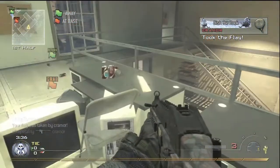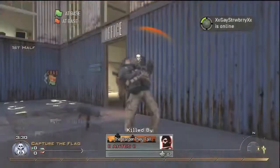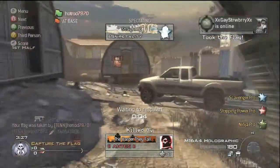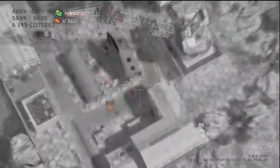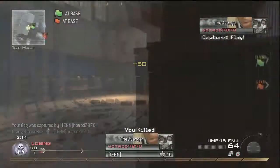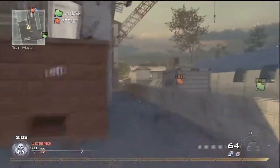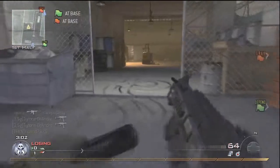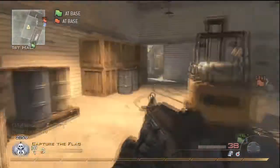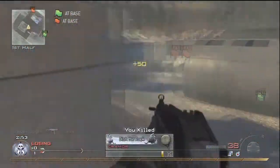Right now I'm at the other team's spawn — they're going to spawn near their flag. I make a mistake here by leaving, but it's not too big a deal. Even though I was getting kills over by their flag, I wasn't helping my team. To help your team you need to be with your team. I may have caused the other team to cap that flag, but that's why I post these videos — so we can all learn from my mistakes.